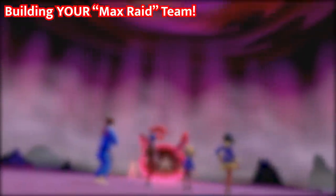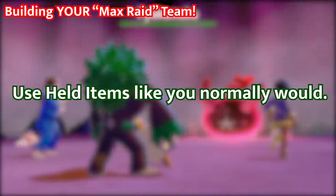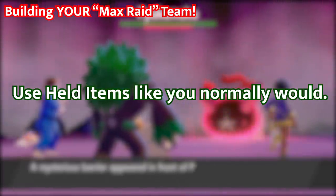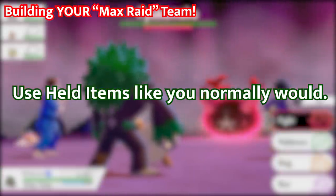Next up are held items. These work just like in a normal Pokemon battle, so use them. Get some competitive items — maybe a Life Orb, Leftovers, or a Scope Lens — whatever fits your Pokemon. Find something that works because held items are just like in normal battles and you should be using them.